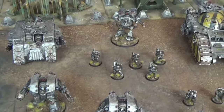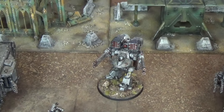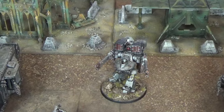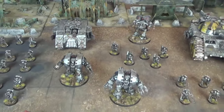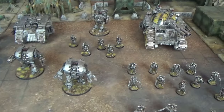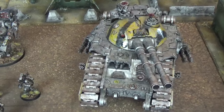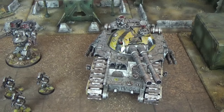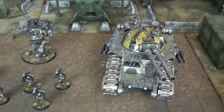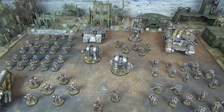The final Heavy Support choice is a Deredeo Pattern Dreadnought, upgraded with an Aiolos Missile Launcher to complement its Anvilus Autocannon Battery. And today the Iron Warriors are also rolling out Super Heavy Armour — they have brought along a Legion Fellblade Super Heavy Tank, upgraded with a Space Marine Legion Crew and Armoured Ceramite. These are the Iron Warriors, and they are looking formidable.